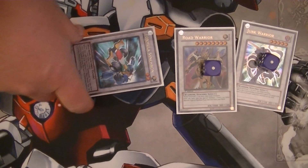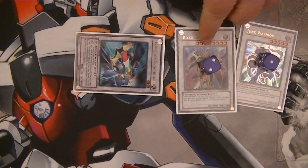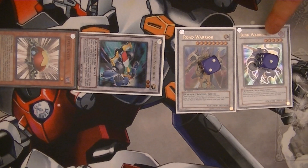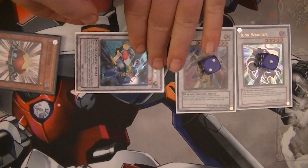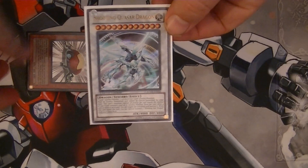Formula Synchron allows you to draw a card — not important to the combo, but another card is always nice. Lower Road Warrior's level again to Special Summon Level Eater from the Graveyard. You now have a Level 4 Junk Synchron, Level 6 Road Warrior, and Level 2 Formula Synchron. This allows you to go into Level 12 Shooting Quasar Dragon. Three cards and you have Shooting Quasar Dragon on the field — that concludes the last combo.